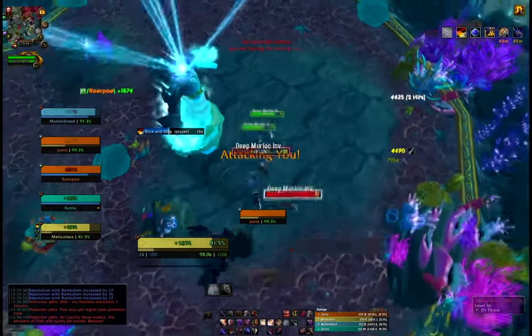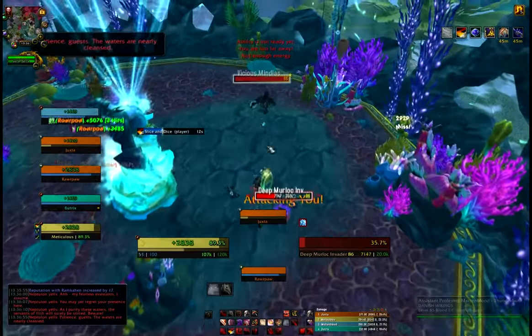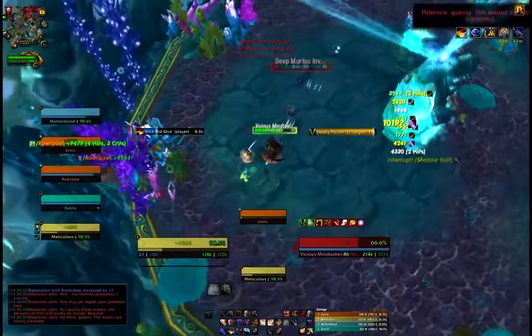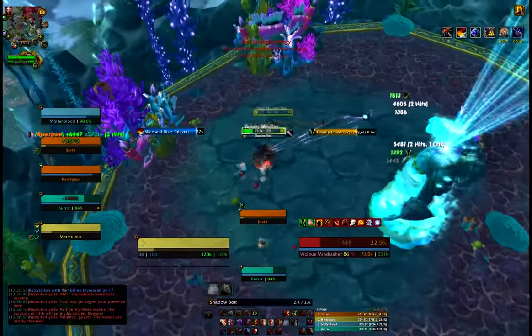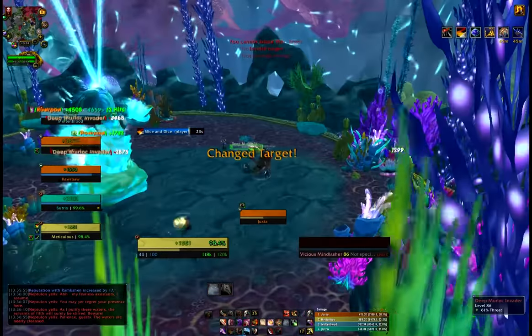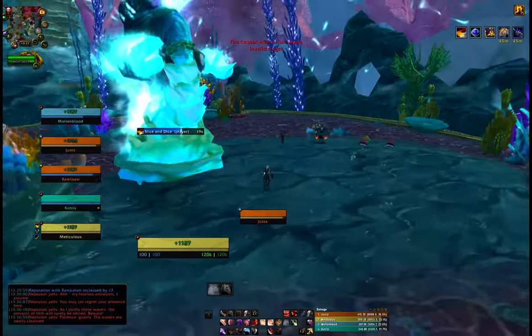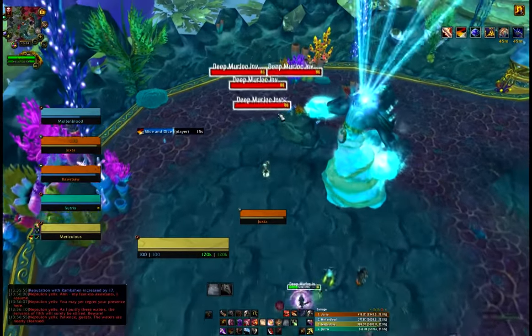Far too quickly — just attacking them is almost a waste of energy for us. We're saving our cooldowns for that big burst. Refresh slice and dice, just keep attacking, use tricks whenever you can to help out. Go ahead and kidney shot that one — make sure no cast, we don't want extra damage on our tank. I've got blade flurry on these though.